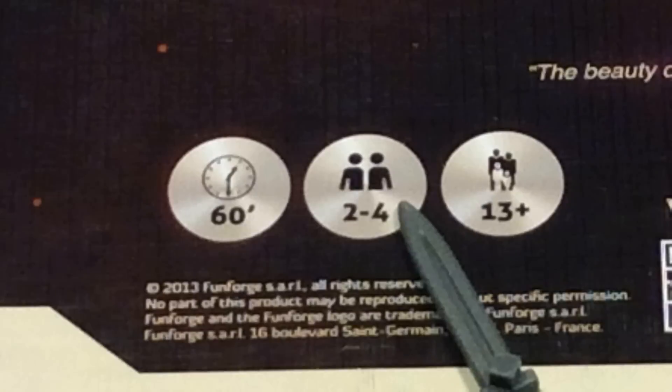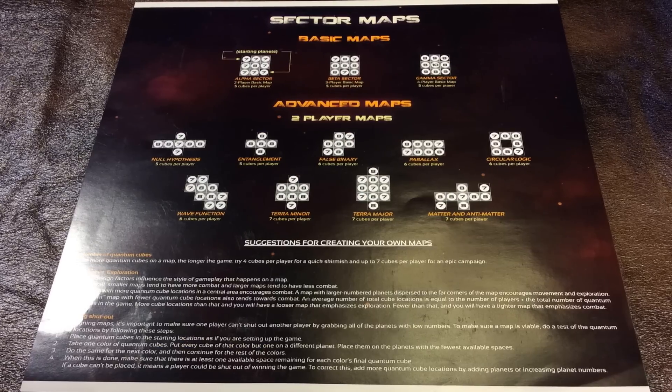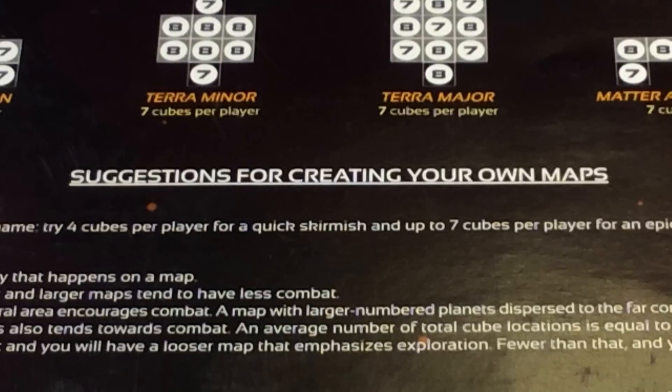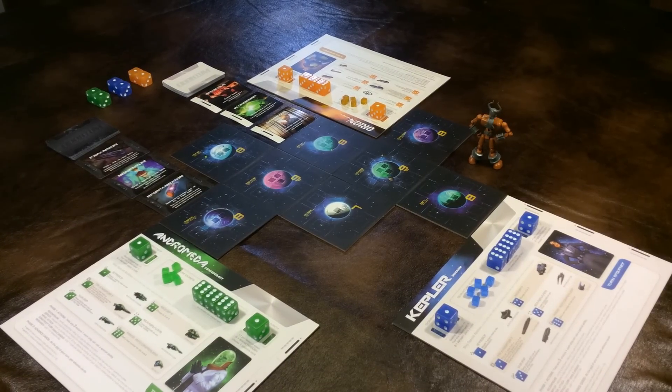The game board tiles can be configured to accommodate two to four players. You have several setups available on the sector map sheet, as well as rules to follow so you can create your own setups. Here's a fun three-player setup which takes about 45 minutes to play — it's called String Theory.